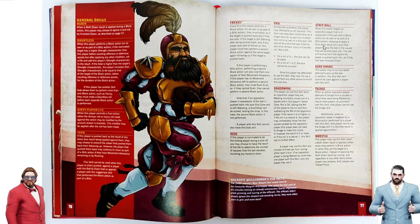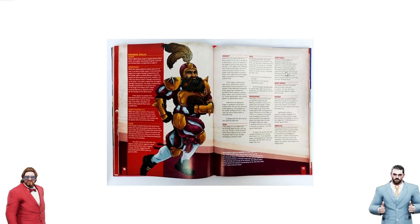Strip Ball looks exactly the same — same blitz action wording again: 'a block action on its own or as part of a blitz action.' Tackle: when targeted by a block action performed by a player with this skill, the player cannot use the Dodge skill if a stumble is applied against them — exactly the same. And Wrestle looks like it's not countered by Juggernaut anymore. So that's that page.